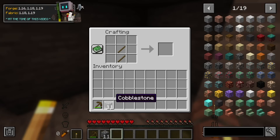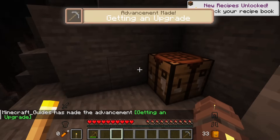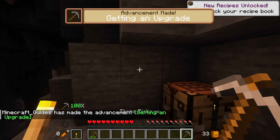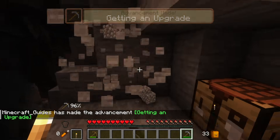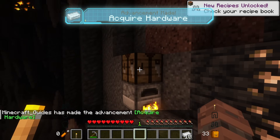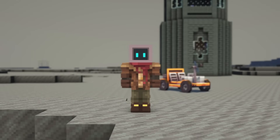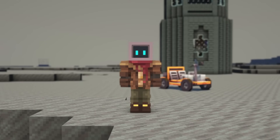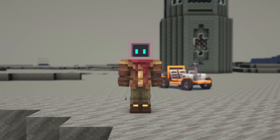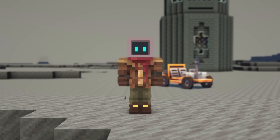Another UI change comes with the Advancement Plaques mod. When unlocking an advancement, a new window appears on the screen with some sounds, giving more of an RPG-like feeling in the sense that you've actually achieved something. You can further change the Advancement Plaques using resource packs, which there are quite a few of, and you should be able to find them on CurseForge. That covers my first episode of the best mods ever released for Minecraft. I'll be doing another one of these very soon, so if you haven't already, consider subscribing, and make sure to check out my channel for many more videos like this one.